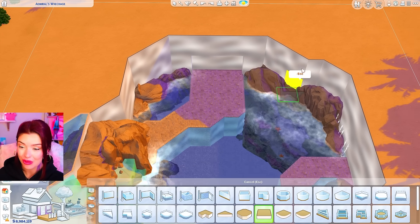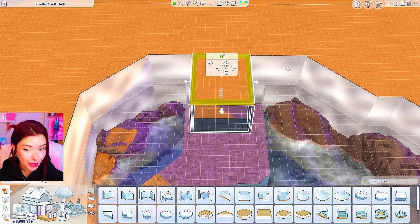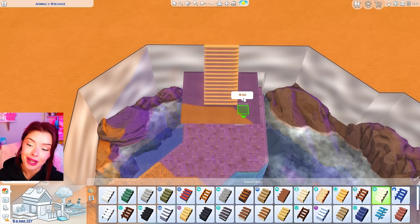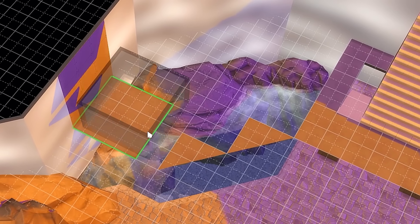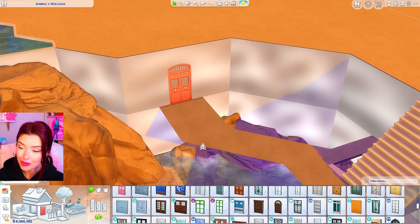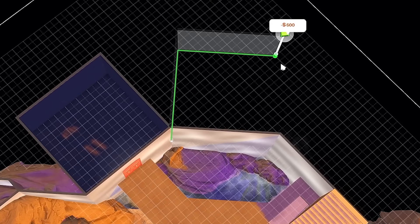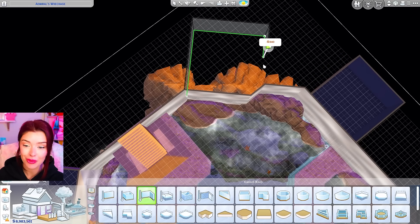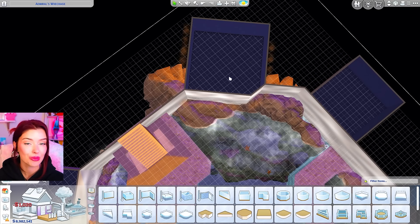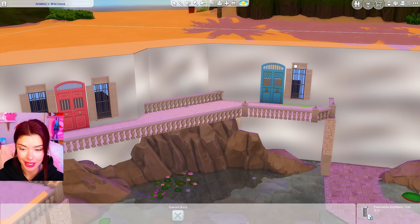Next I want to bring stairs down so Sims can actually get here. With my grid on, I'm taking a flat square piece and adding it as a balcony, removing the flooring I added. This is where we add our first set of stairs, then two more on the second floor to get all the way down to the bottom level. I'm also taking diagonal flooring pieces to build balconies all the way around the edges. I want to add doors here that can lead into actual rooms — it's going to be giving like hotel. I added different colored doors to throw it back to the earth, fire, water, and air idea with Mermaid Power.